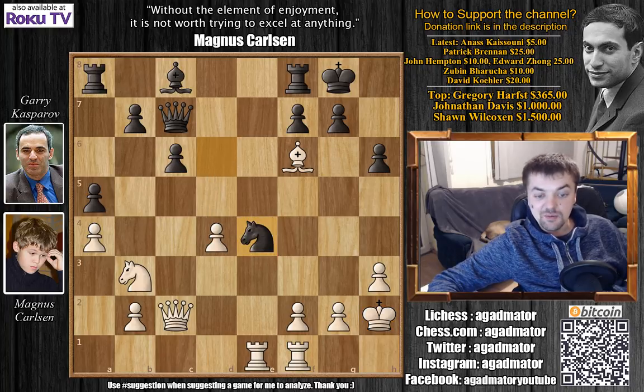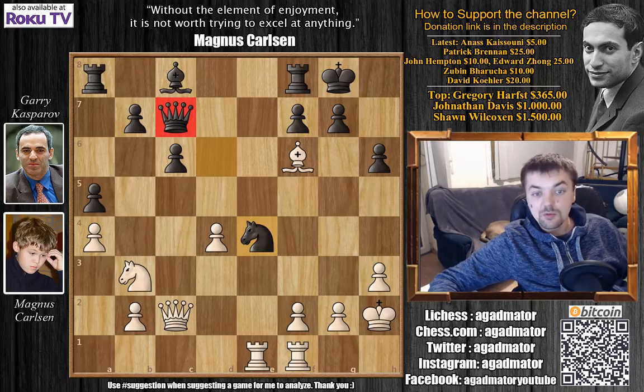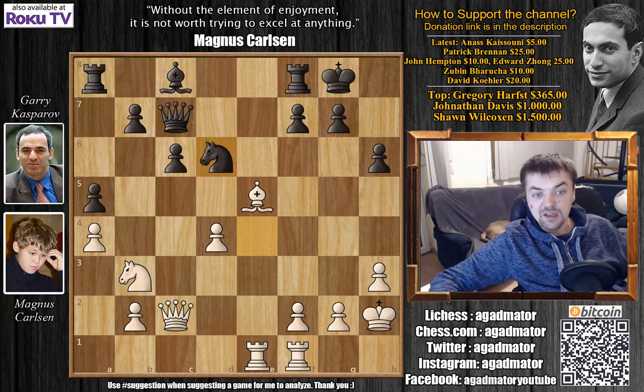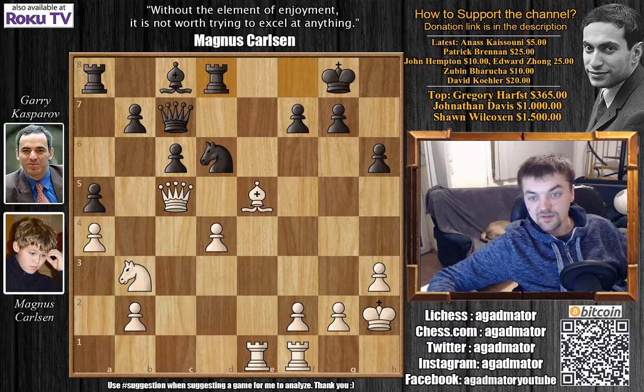Kasparov plays knight captures on e4 — this comes with a discovered check from the queen on c7 — and now bishop to e5. Here you don't really have the option of moving the queen; if you move the queen you lose the piece. Queen captures on e4. So here Kasparov played knight to d6, and Carlsen immediately attacks the pinned piece. Queen to c5, now with a double attack on the knight on d6. Rook to d8 — you have to defend this.